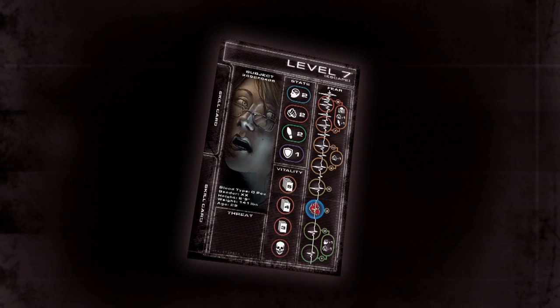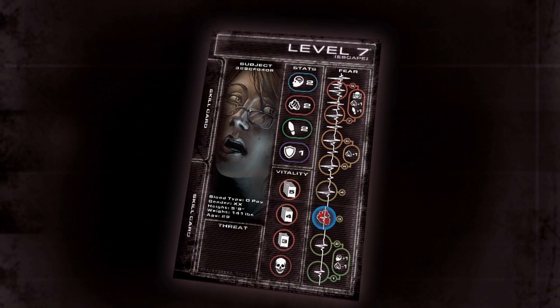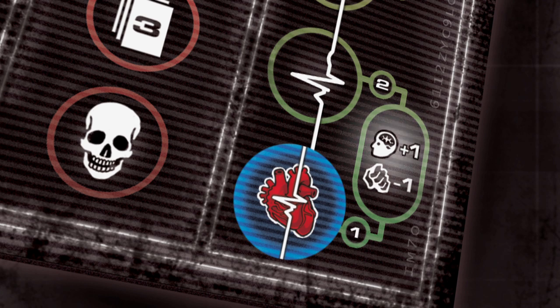At its core, Level 7 Escape is about fear. In order to overcome the challenges of Subterra Bravo, you will need to successfully manage your fear over the course of the game. As your fear increases, you will become stronger and faster. However, this also makes you a prime target for the inhuman aliens that prowl the dark corridors of Level 7. Decreasing your fear allows you to think more clearly, providing bonuses on intelligence challenges, but significantly reduces your strength.